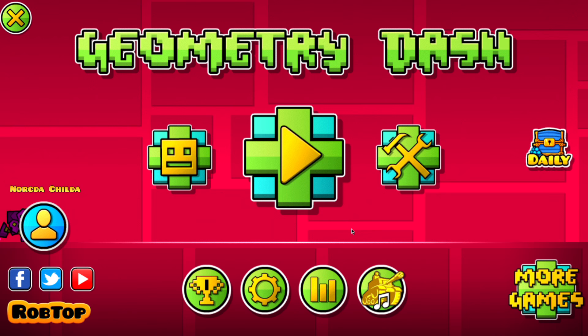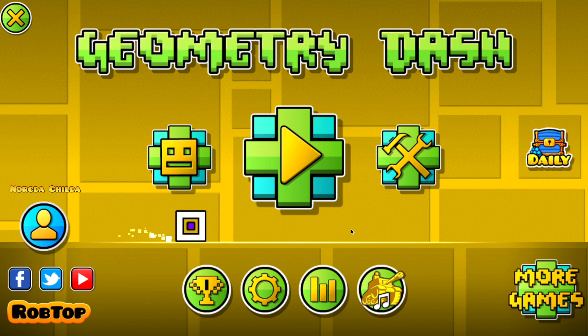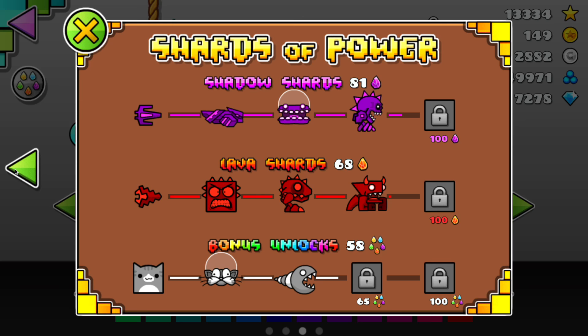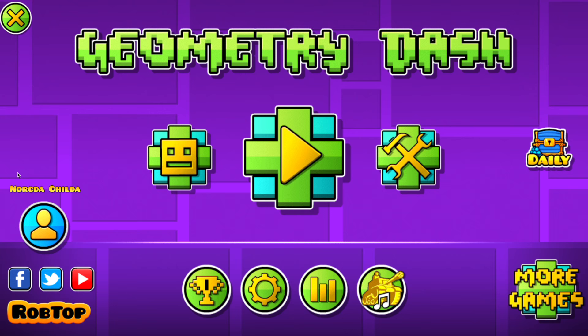Hello everyone, this is NorkTheChilda here and welcome back to another 3 tips video. Today in 3 tips we are going to be doing shard collecting. If you don't know what shards are, or shards of power, they're in the character icon select window. We have fire shards, ice shards, poison shards, shadow shards, lava shards, as well as bonus unlocks. This is one of the new currencies you can obtain in update 2.1.